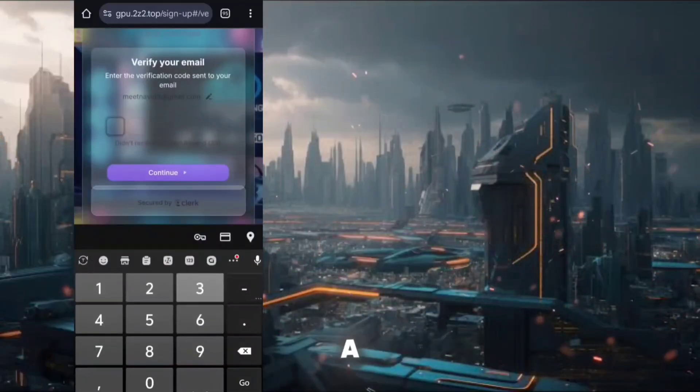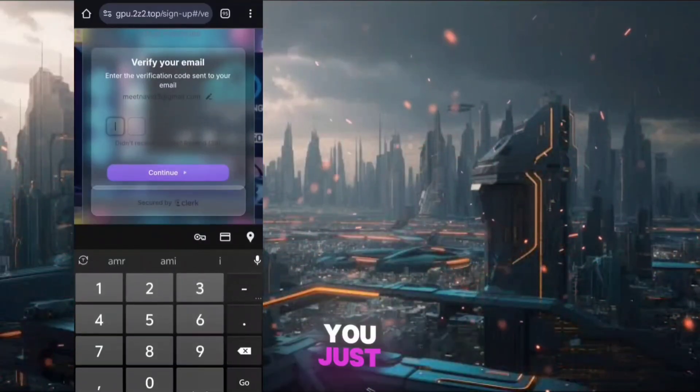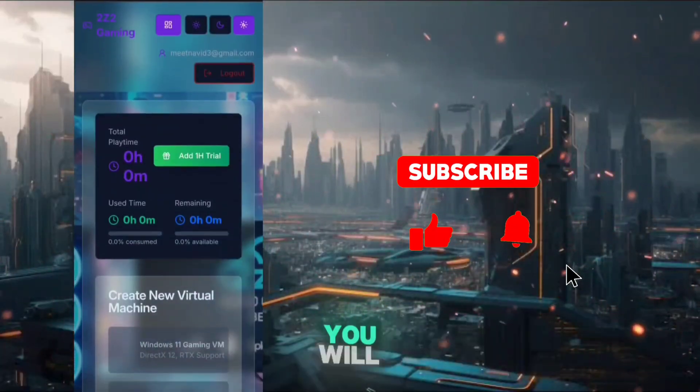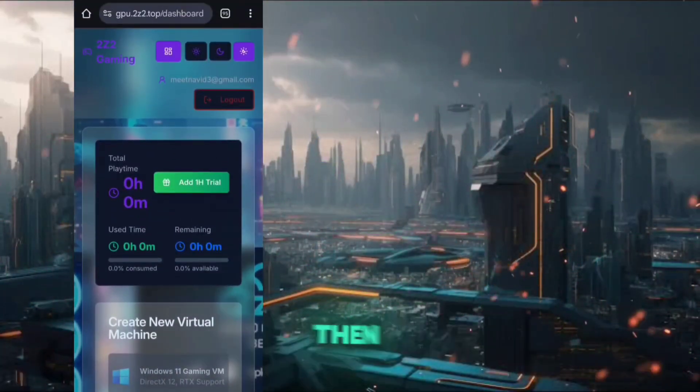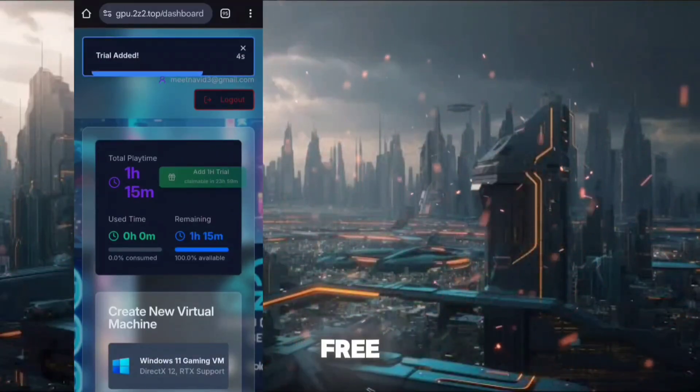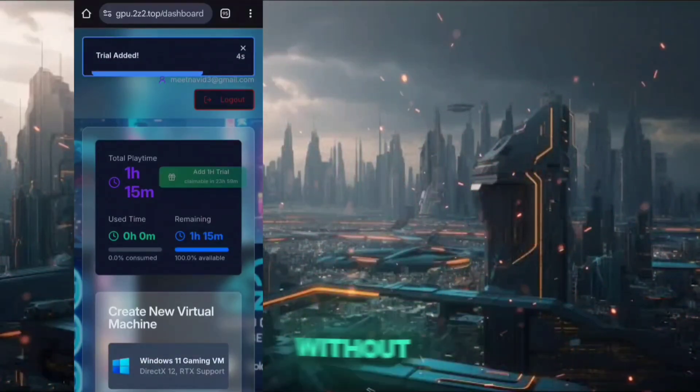After that you will receive a verification code at your email. Just put that code in the box and your account will get registered successfully. You will see your cloud PC dashboard. From here click on the 'add one hour trial' option and the one hour free play time will get added to your account without any hassle.